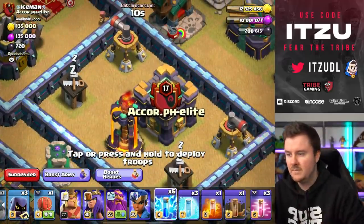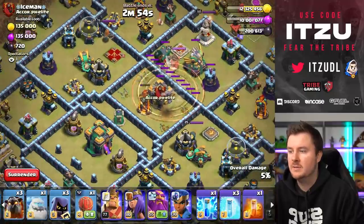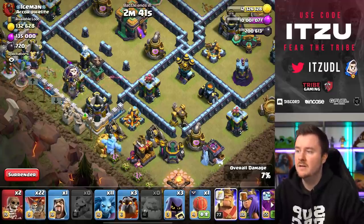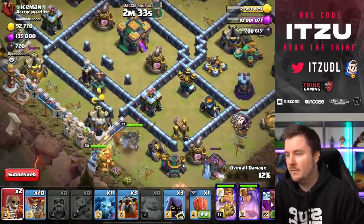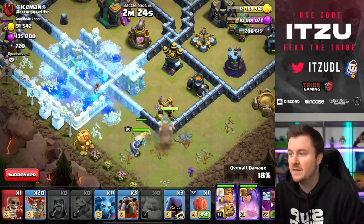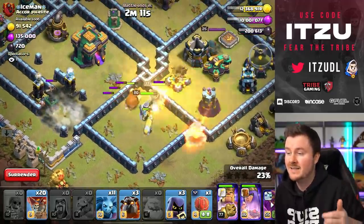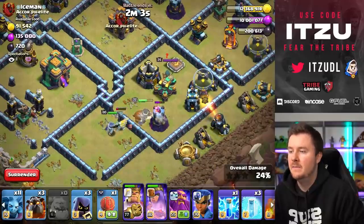We drop the lightnings right in between, then earthquake onto the eagle as well for some extra damage. Now starting our funnel with a baby dragon, but the black bomb and the red bomb are messing things up — we use another loon to take down the archer tower. Then the tesla farm comes up — that's not how we planned it. We try the wall breaker to get into the town hall compartment, but the last tesla is causing big problems as the wall breaker targets it instead of the wall.